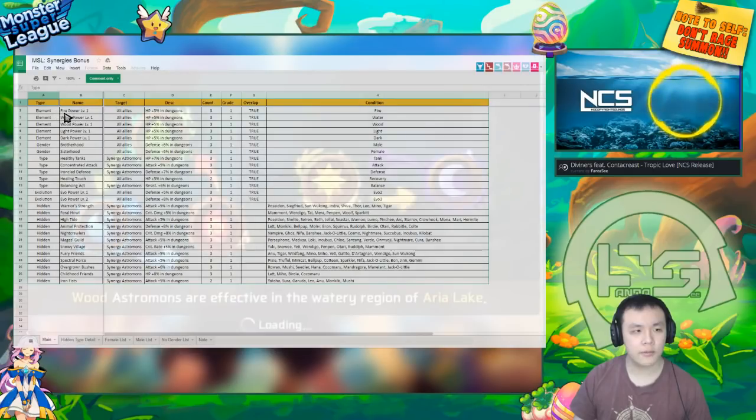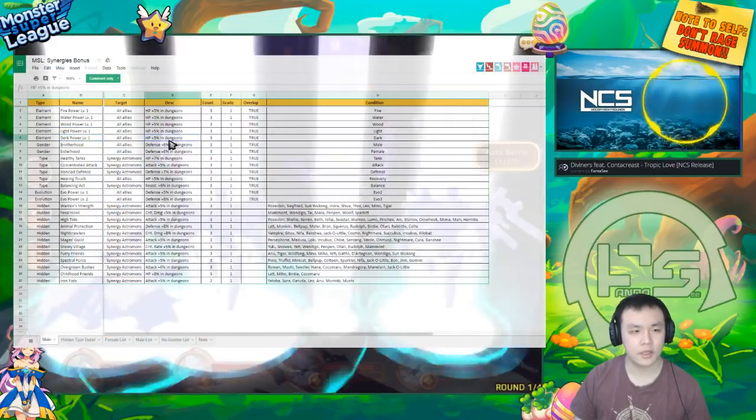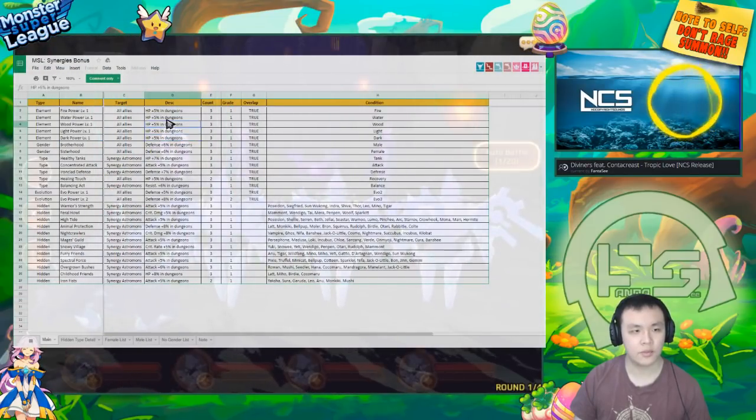The first one is Firepower — all three Astromons have to be fire. And then there's Wood Power, Water Power, Light Power, and Dark Power. Basically this gives 5% if you use three Astromons of the same element.